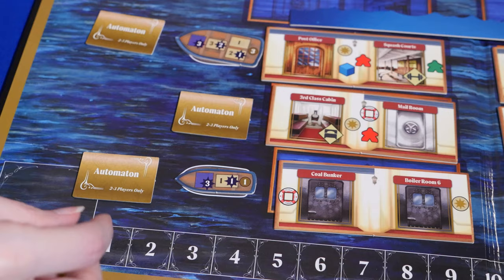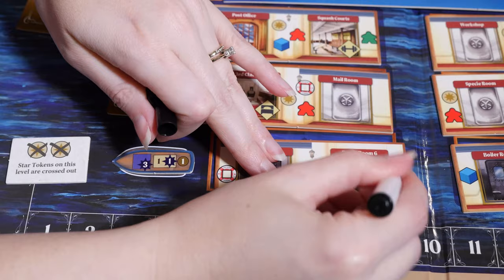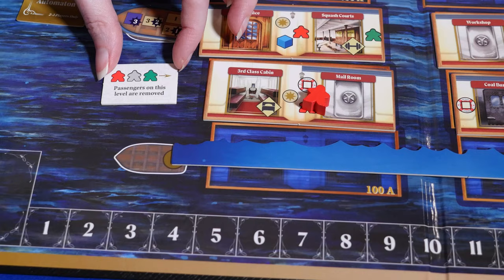Shuffle the tiles and deal one to each row. Reveal the tile on the bottom row and carry out the instructions. During the game, each time the flood line rises, reveal the card on the row above the flood line.